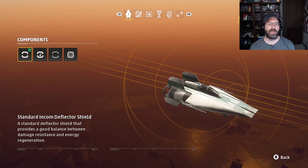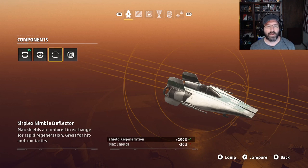Next up is our shields. There's the standard shields and the nimble deflectors. The nimble deflectors increase your shield regeneration by 100% but lower your max shields by 30%. That means losing 150 points of shields just to regen a little quicker. If you have time to regen your shields, you typically have enough time anyway — I'm never in a situation where that half-second extra regen before engaging the next target makes a big difference. So the quicker shield regeneration is not that valuable, and the loss of shields really hurts.